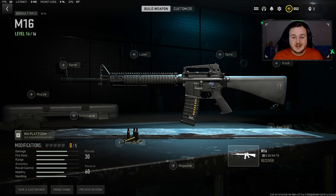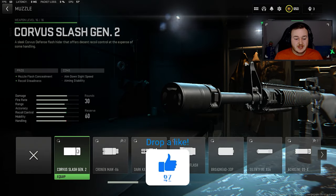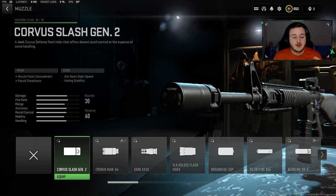What's good YouTube, welcome back to the channel. In today's video I'm gonna show you the new best class setup for the M16 after its buff. We're gonna get into our build and start with the muzzle — we're gonna be using the Slash Gen 2, which can help with muzzle flash concealment and recoil.